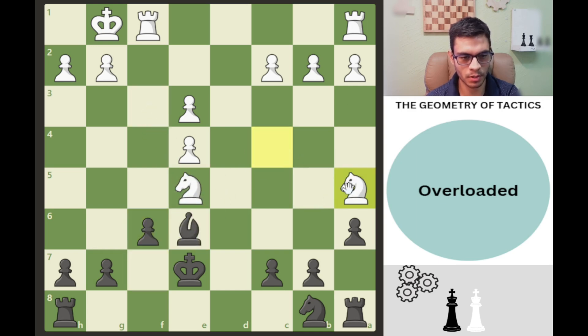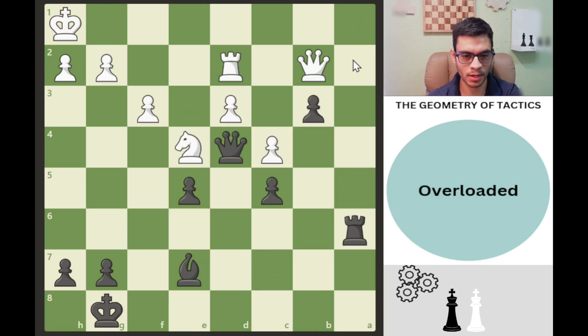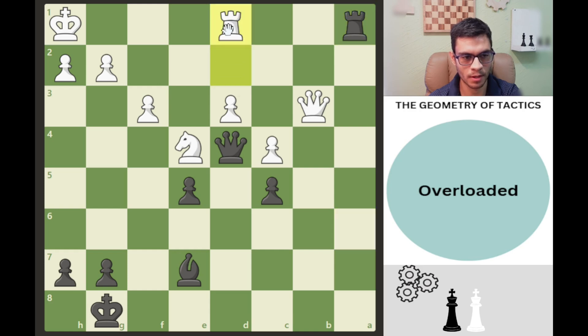If this knight moves, we just take the pawn and we're better. In this next example, queen takes on b3 is a blunder because now we have an attack on the back rank. We can give a check here; the rook defends. The problem is this rook is overloaded — it cannot protect all of those squares as well as the back rank. This queen is also misplaced, so even though it's defending the rook, it's only an illusion. The hard-to-see move here is queen b2.